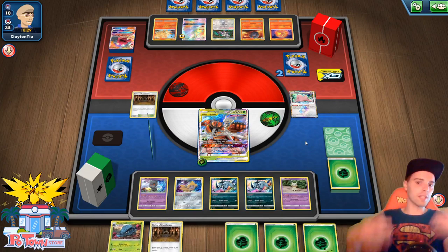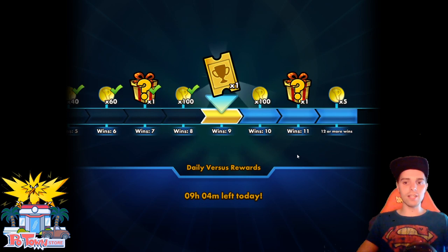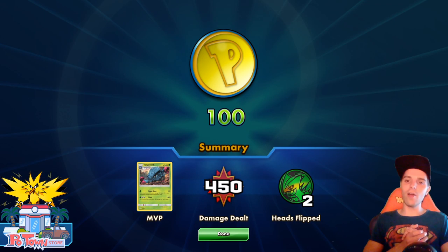We won against ADP, we won against Magcargo — definitely check this deck list out. You could improve it even further with Galar Mine. Galar Mine works also on evolution Pokemon, so maybe we can scratch some of the Shrines for Galar Mine. Definitely a great deck to consider if you want to have some fun with a one-prize deck that is very good. Hopefully you enjoyed this video — if you did, be sure to smash the like button, subscribe for more content, and I'll see you guys in the next one. Peace out!